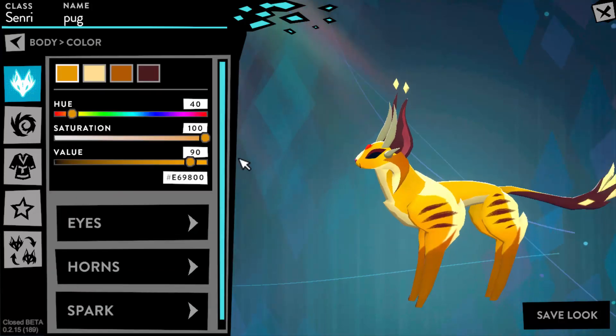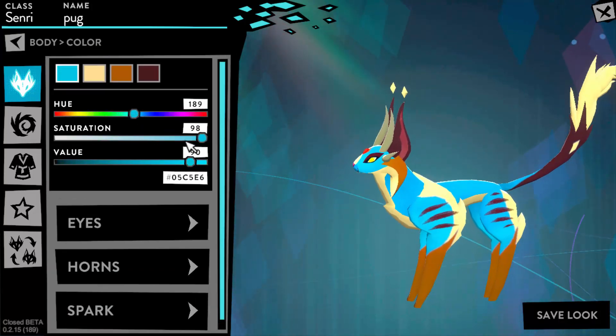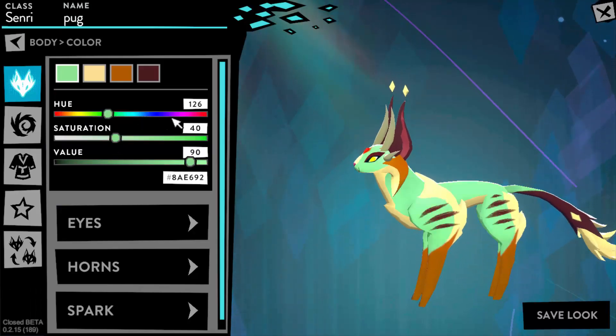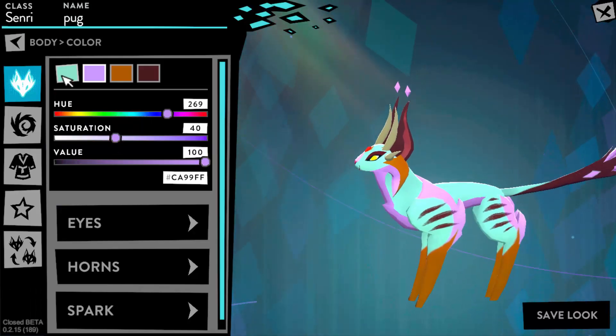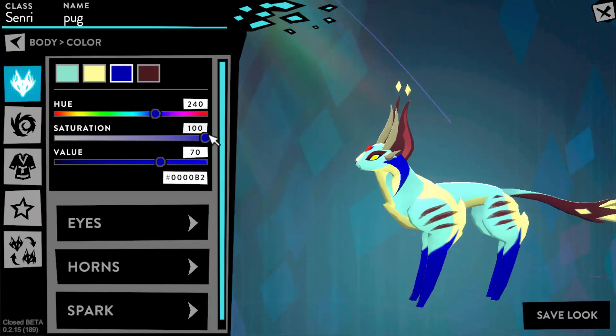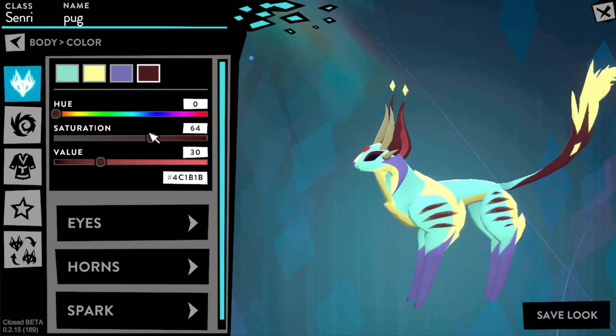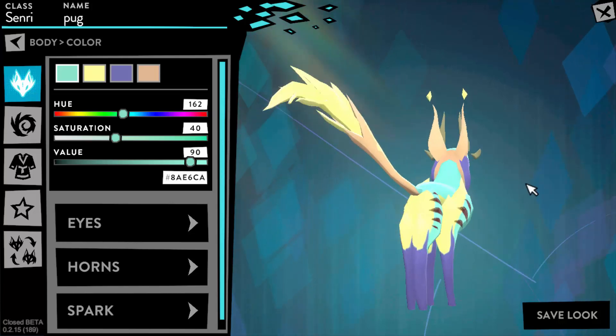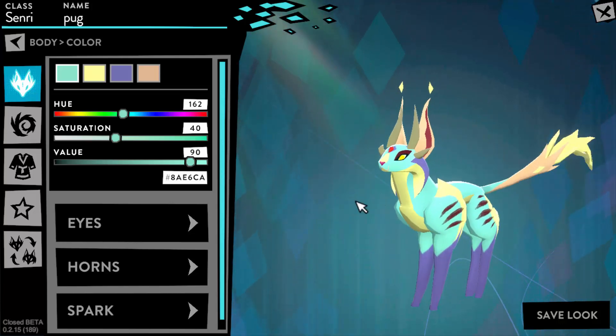So let's go on to color. Oh my god, this is like really gross. You can change the color of your animal by selecting the different squares — basically the same concept as last time. Just so you know, I'm not trying to make a look or anything, I'm just putting random settings on the character.